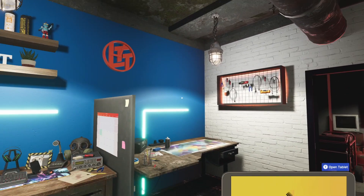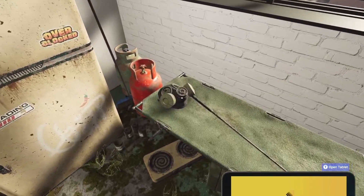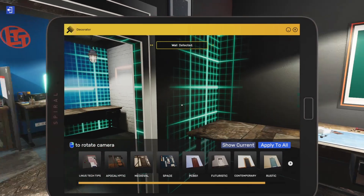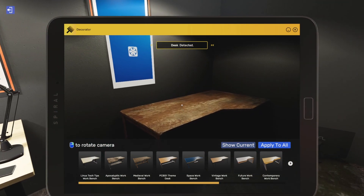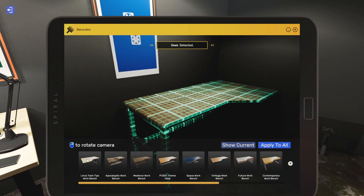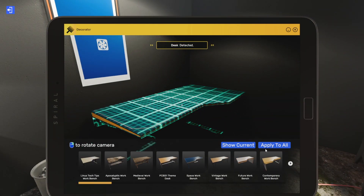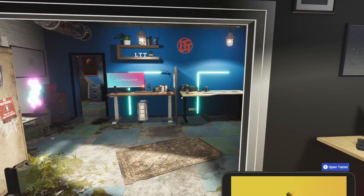So we'll go ahead and apply the wall. Wow, that actually looks pretty cool. Got an LTT clock up there — looks a lot like the set. This is still the apocalyptic theme mixed in. Anyway, let's keep applying things because we've got a very weird mix going on. We've got the LTT workbench, which is just a very clean workbench. I'm a fan of that. The decorator app has been a little bit finicky. I think I got all the benches. I'm glad it has 'apply to all,' but man, that is janky.